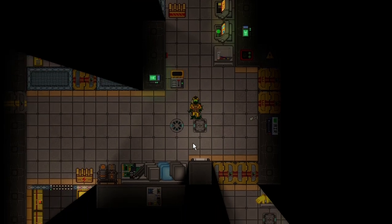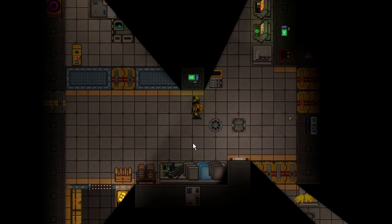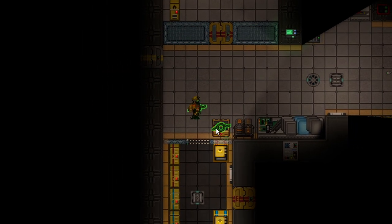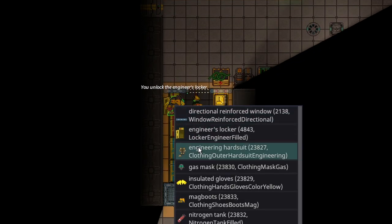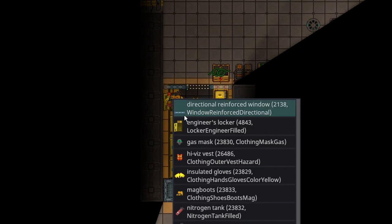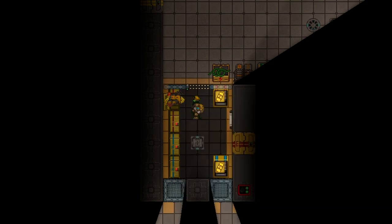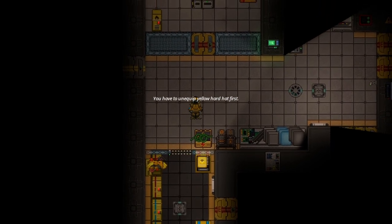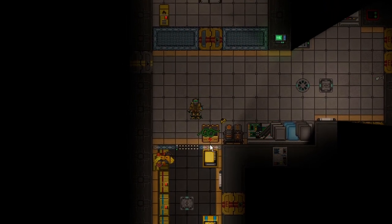Step two: not all solars are connected by default, and there are two things you'll need. One, you're going to need high voltage cables — I recommend bringing a lot. Two, you're going to need EVA stuff, so that includes your oxygen tank, a breath mask, and your hard suit.